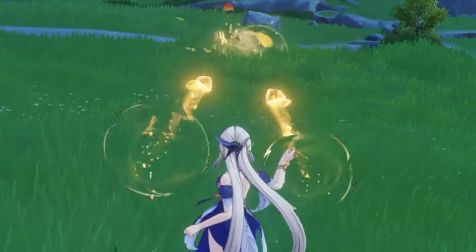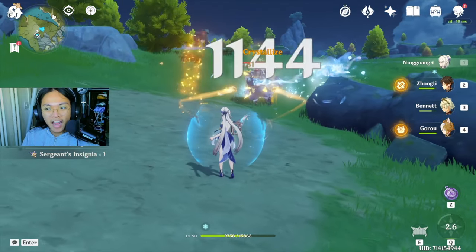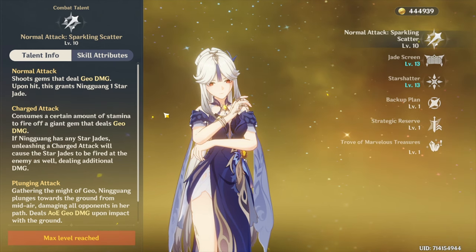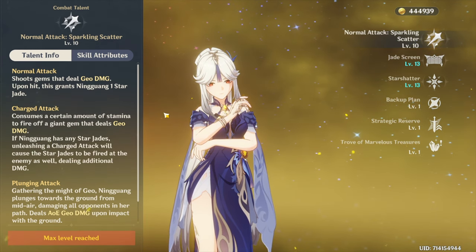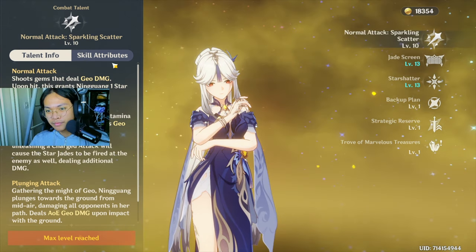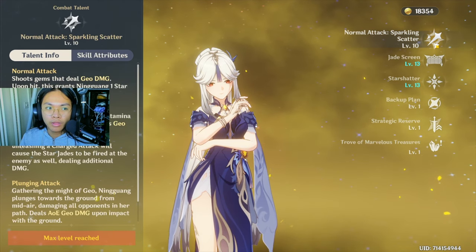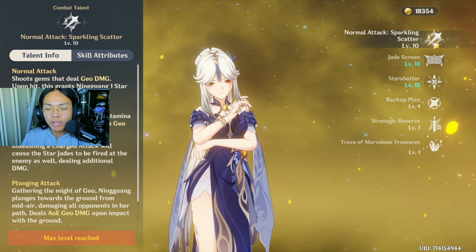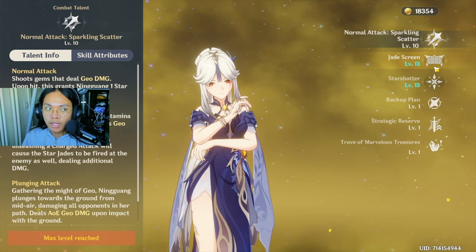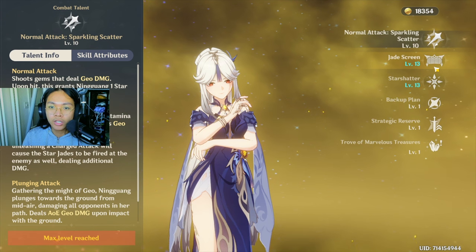So her abilities — her normal attacks basically throw 2 rocks at the same time at a single target, and then you will have Star Jades. You can have up to 3 Star Jades, and if you charge attack they're going to consume every single Star Jade. The Star Jades don't really add that much damage, so it's better to charge attack with Ningguang a lot more than just normal attacking. You might think you need to do 3 normal attacks then charge attack, but it's still better to go normal attack, charge attack, normal attack, charge attack.